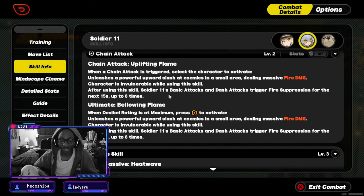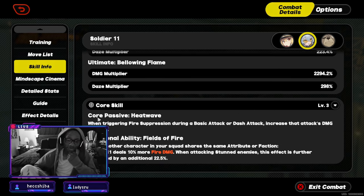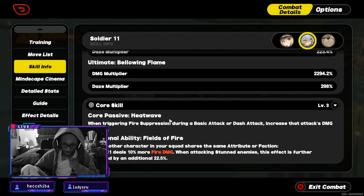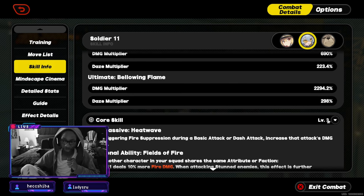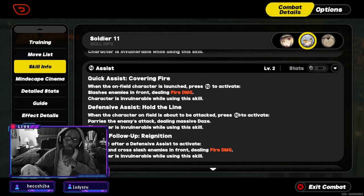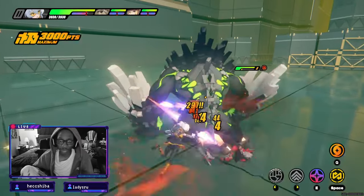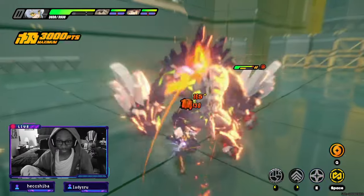I'm not sure if it stacks eight times or what — but the fact that she can do it consistently is insane. Her core skills: triggering fire suppression during a basic attack increases that damage by 46.6% (about 47%). When another character in your squad shares the same attribute you deal 10% more fire damage. When attacking stunned enemies, that's further enhanced by an additional 22.5% — so a stun character would help her benefit immensely.